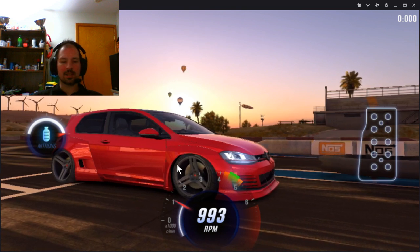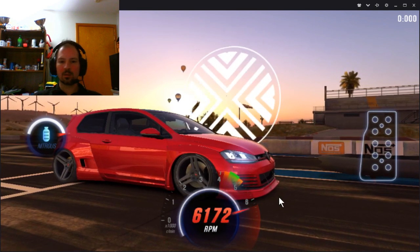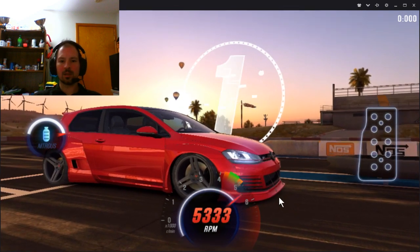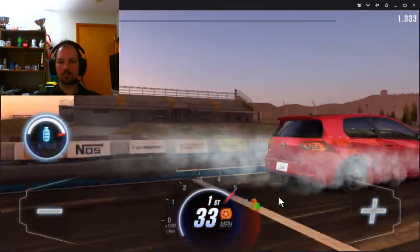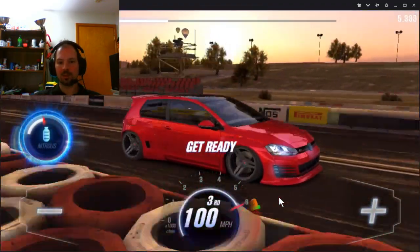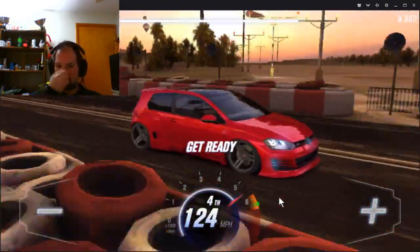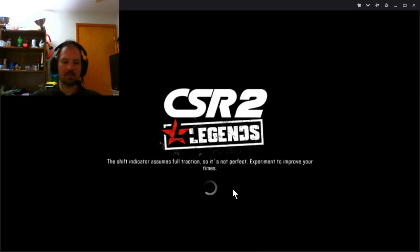Alright, here we go. Three, two, let go — perfect, nitrous, perfect in third, perfect to fourth. And there we go — we should have beaten dino by about four tenths of a second or something like that.